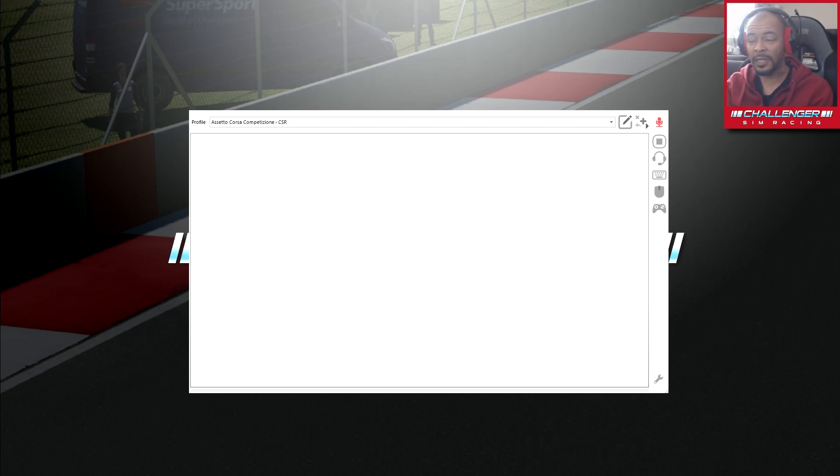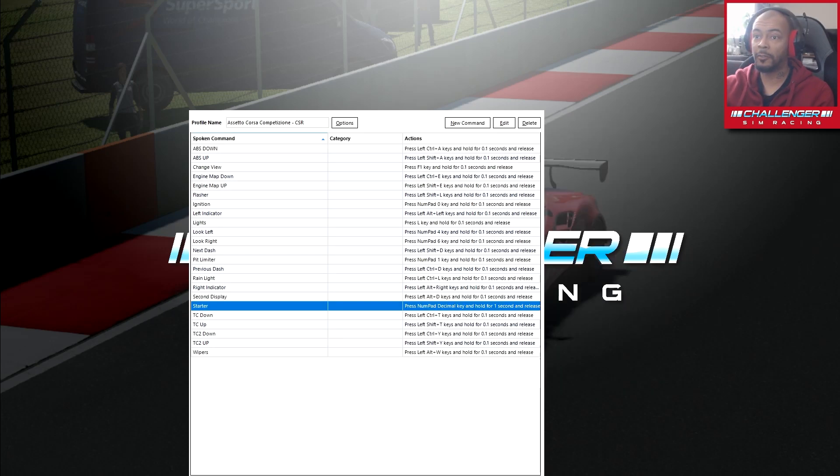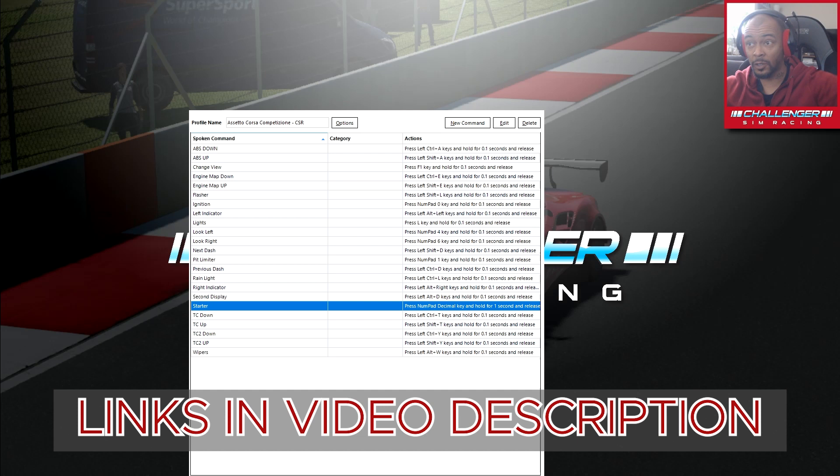I took a look on YouTube to see if there were any videos for it. I managed to find a few, but there wasn't anything particularly helpful that explained the process. So I decided this morning to sit down and put together a profile, which I now call the Assetto Corsa Competizione CSR profile. It's for VoiceAttack and has a complete list of commands available whilst driving in ACC. This list will be available on the Discord server with the download already pre-programmed, so the work's been done to save you the hassle.